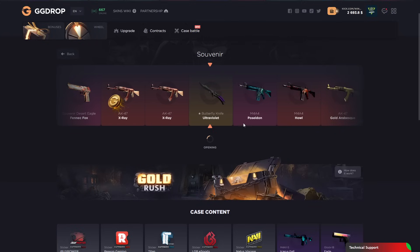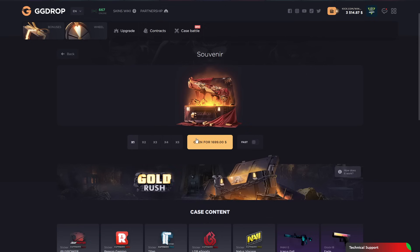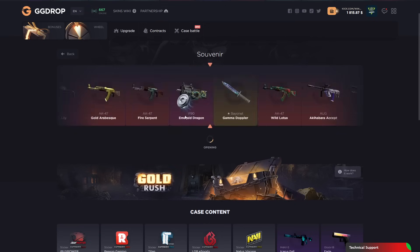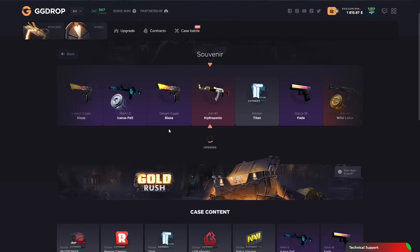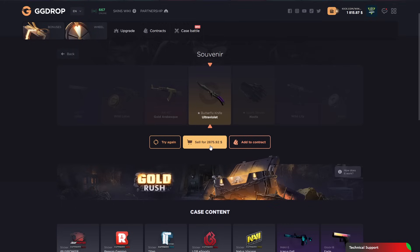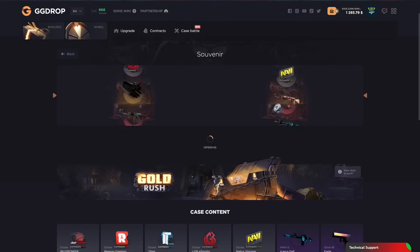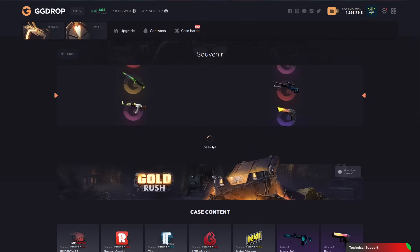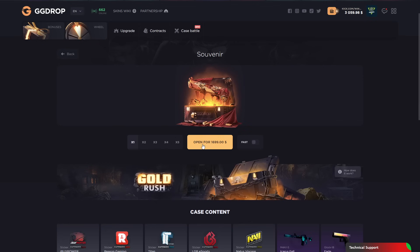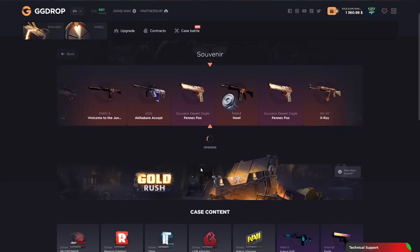We got the Poseidon — no — butterfly knife Ultra Violet, this is 800. This is a loss, this is so much of a loss. But I wanna keep opening, I love this case. Same knife — come on, don't do this. This time 2,800 — oh my goodness dude. I wanna open two times — we got the first serpent and blaze, 1,000. We are really fucked up.